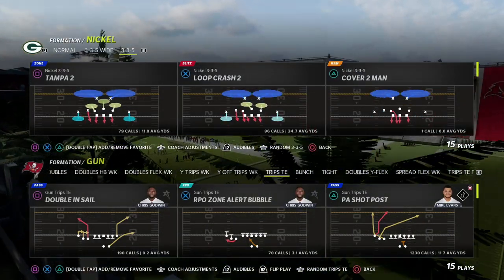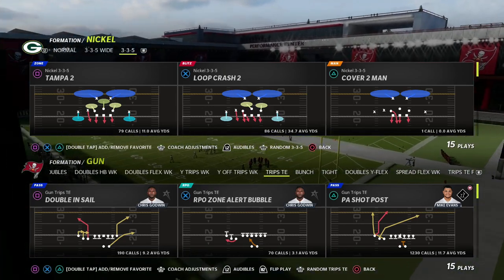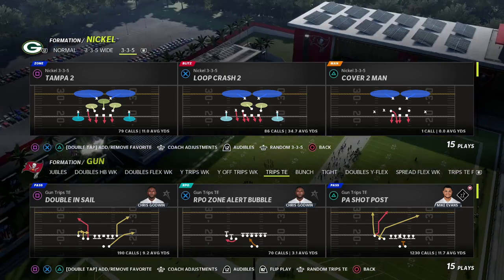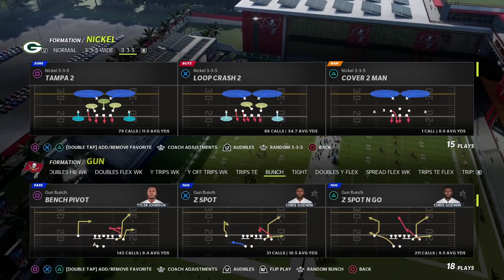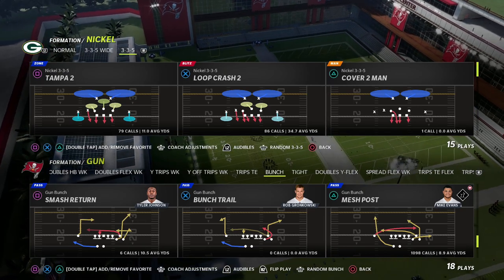In this video I'm going to show you one of the best route combinations in the game to be able to beat man-to-man coverage, and also be able to beat those pesky 30-yard cloud flats that a lot of people like to use to try to slow down different types of flooding combinations.